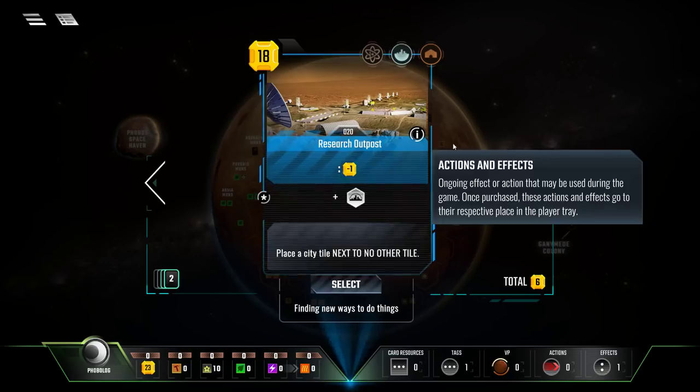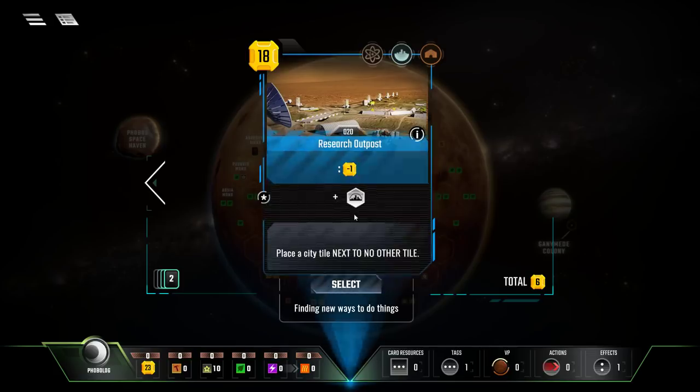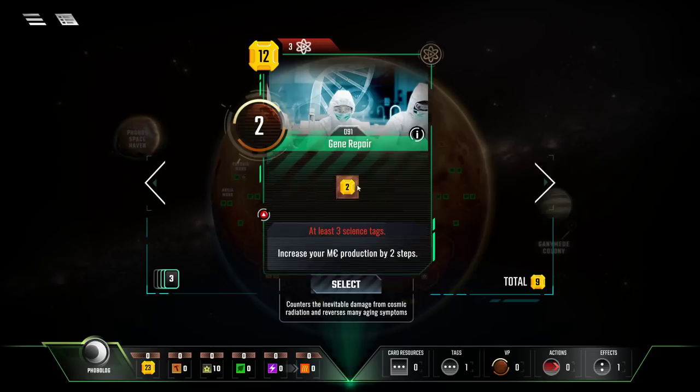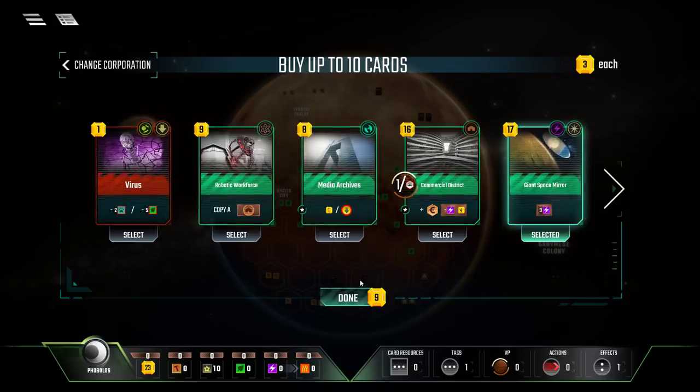I'm going to purchase the giant space mirror and the equatorial magnetizer. The research outpost is also interesting — when you play a card, pay one less for it, and it places a city on the board. It's 18 megabucks, cheaper than a normal city at around 25 megabucks, and gives a discount of minus one for all future cards in the game. I'll grab these three. Gene repair gives three megabucks of income but requires three science tags before you can use it, which won't happen early enough, so I'll skip that. I'm grabbing just these three — I'm not convinced it's the winning start.